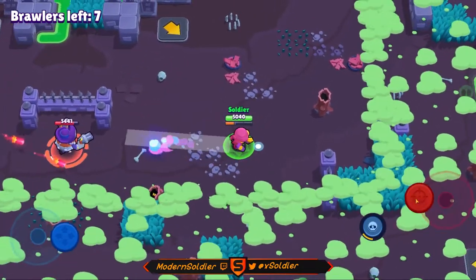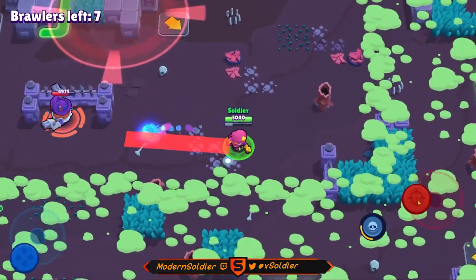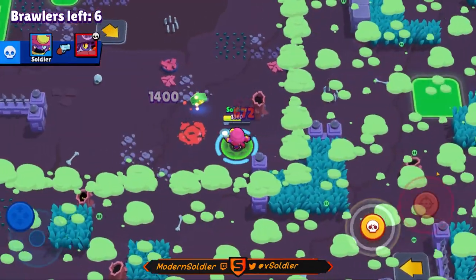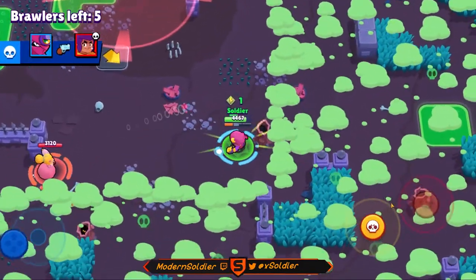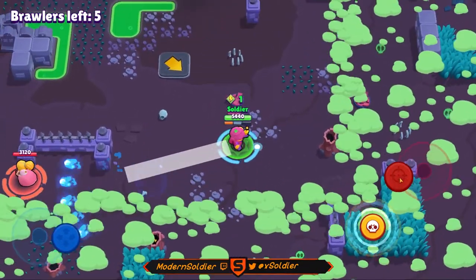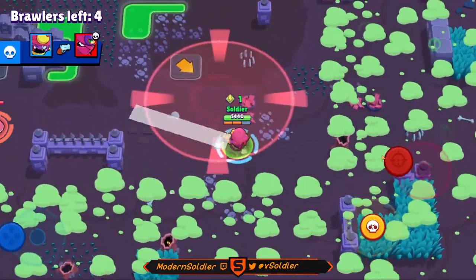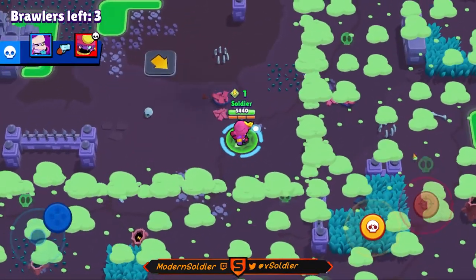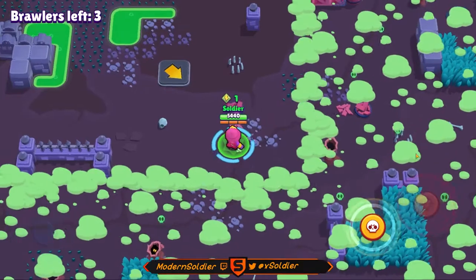Looks like we do have a Daryl over here who's getting pinched by some brawlers, so I'm going to do my best to just help out and do a little bit of damage to make sure he can't get near. He's going to use his roll but it's not going to do anything for him because he's too far away. I do have my pull now, so I'm going to look to pull this Piper if she comes close — although she saw that we were a Gene, took a few shots, and just left. We're still holding the bottom right corner of the map, just not in those bushes anymore, but still in a very good spot.